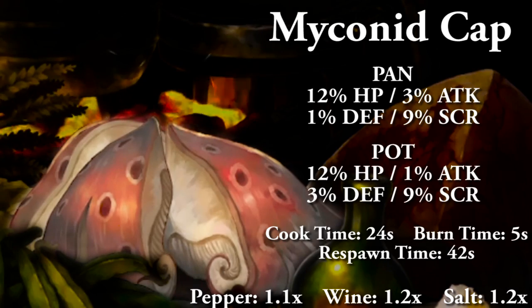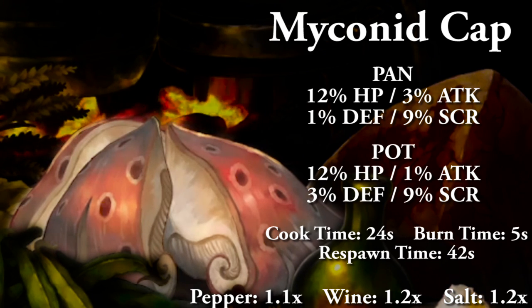The minonet cap replaces the normal mushrooms, and according to Michael XC's guide, you can only get these from destroying the big mushroom cluster blocking the door in Wallace's Labyrinth in the story dungeon. Cooked in a pan: 12% HP, 3% attack, 1% defense, and 9% to score. Cooking in a pot: 12% HP, 1% attack, 3% defense, and 9% to score. Full cooking time 24 seconds, burn time 5 seconds, and respawn time 42 seconds. With spices: salt and wine are 1.2x, and pepper is 1.1x, capping out at 1.5.